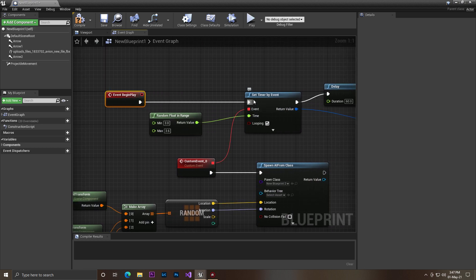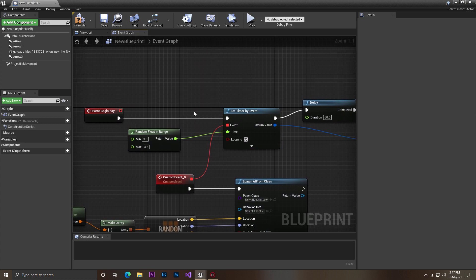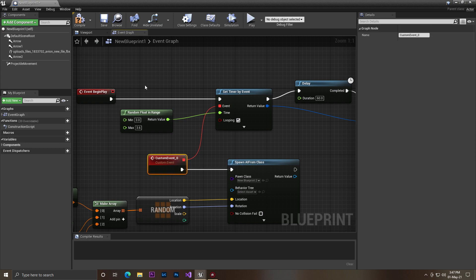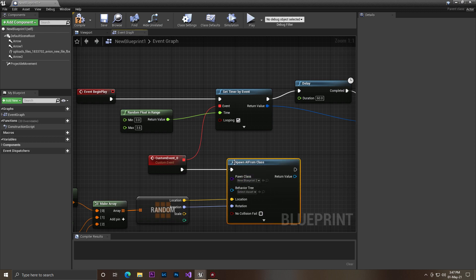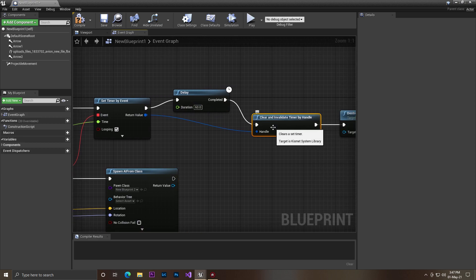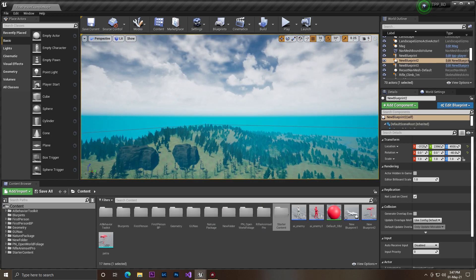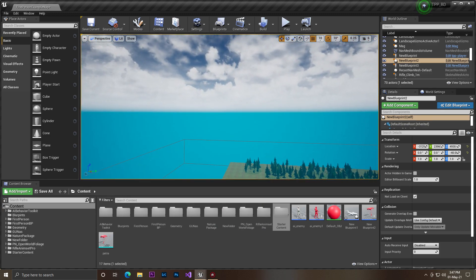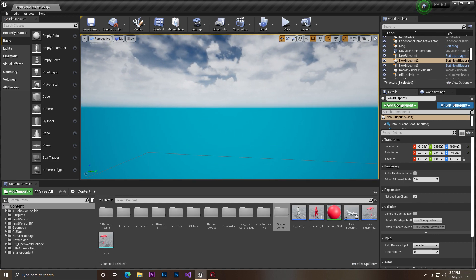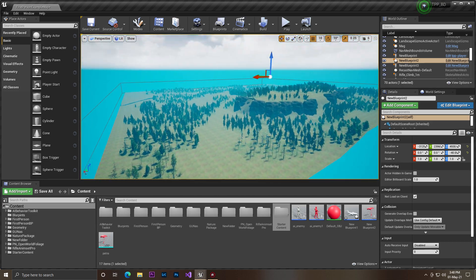In the event graph I added Event Begin Play and Set a Timer by Event, setting a random time of 3 to 3.6 seconds, and created a custom event. So every 3 to 3.6 seconds it will spawn an AI. Also, after about 60 seconds it will clear this event so it won't spawn more AIs — because once the plane has crossed the whole map it shouldn't keep spawning AIs over water or sky.